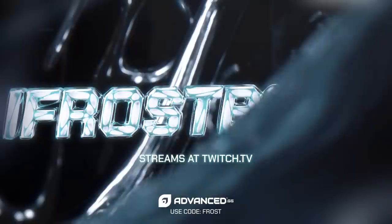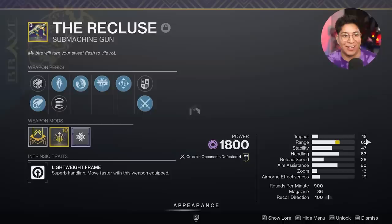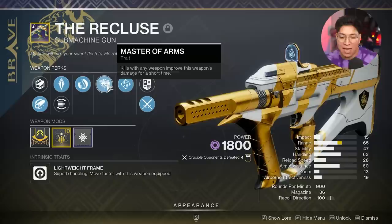YouTube, what's going on? It's Frosty. We're officially in Into the Light, and I have my hands on an insane roll for the Recluse. This bad boy is back, and it has the iconic perk Master of Arms that has been updated.